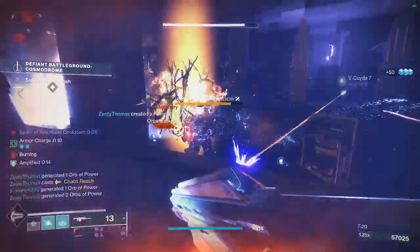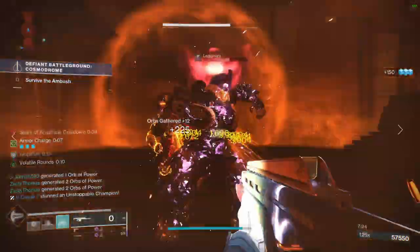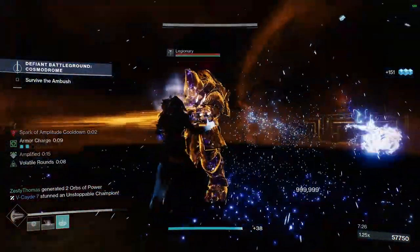There's also another secret to this build. The debuff from Felwinter's Helm actually works with Repulsor Brace, so it's a great way to get a little bump of survivability.